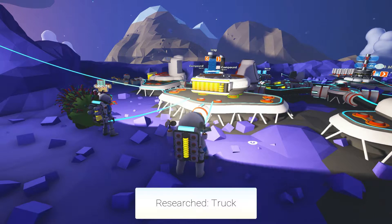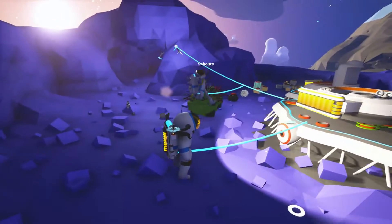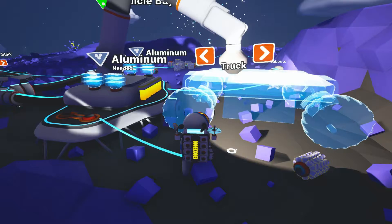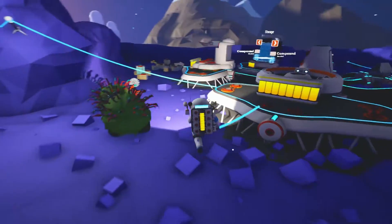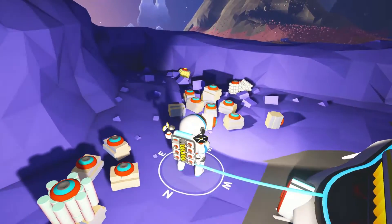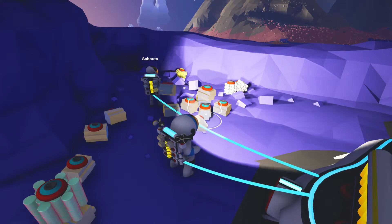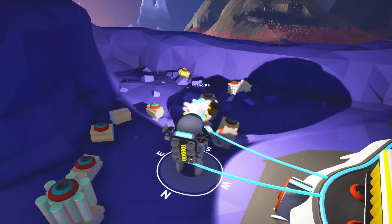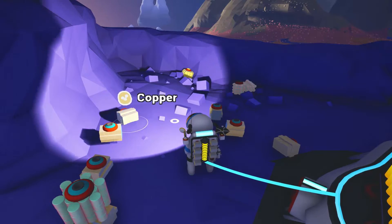Truck! Yes, truck! Okay, let's do it — let's get that truck. Here's truck — what do we need for that? We need a bunch of aluminum. I'll go get the aluminum. We've got so many resources, but trust me it's gonna go now that we're doing the vehicles. That's all right though — we've got two different cave systems and we know there's more available.